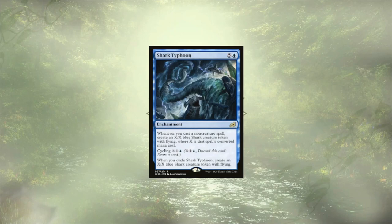Last up in our token generating category, we have Shark Typhoon. This is going to create us X/X Flying Sharks, again based off the mana value of our spells. It has the added benefit of triggering for all of our non-creature spells and not just the instant and sorceries that we're casting. With us slinging spells left and right, we need a way to replenish our hand, and we have a suite of card draw abilities to do just that.